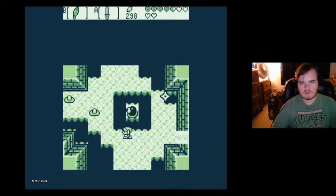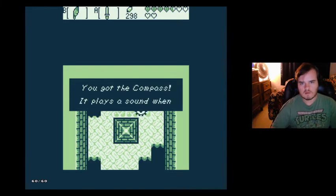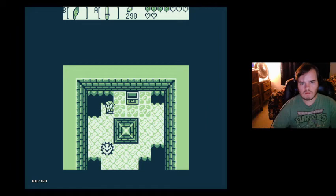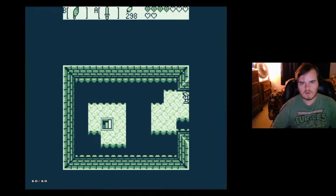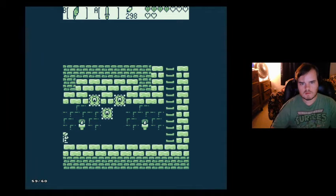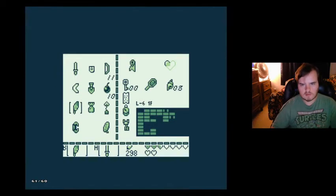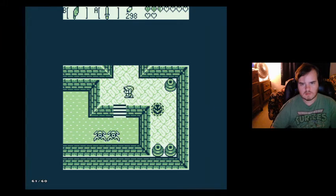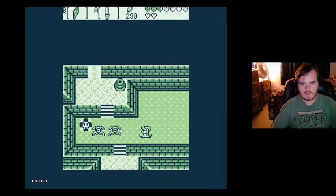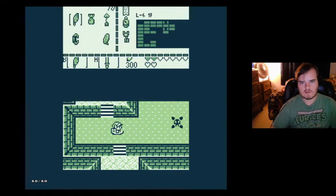Should be able to get through this dungeon pretty smoothly now. Let's grab this really quick — compass. Now we can go to the left. Just avoid all these guys — got hit by that guy, but it's all right. I guess there's nothing in there because it didn't make a noise. This is, like, insanely easy compared to the original.